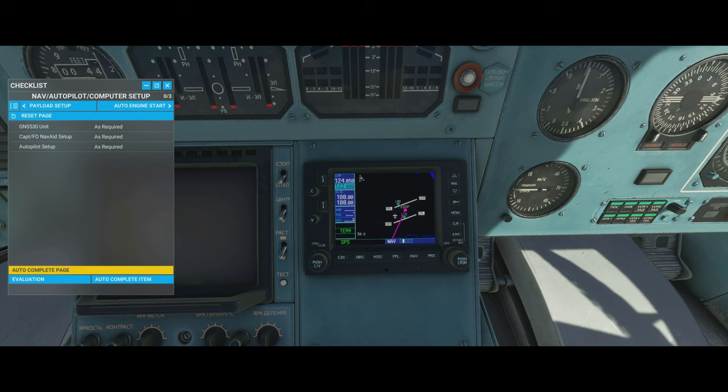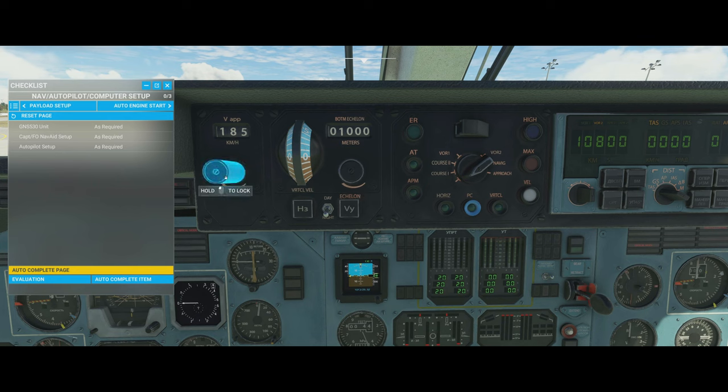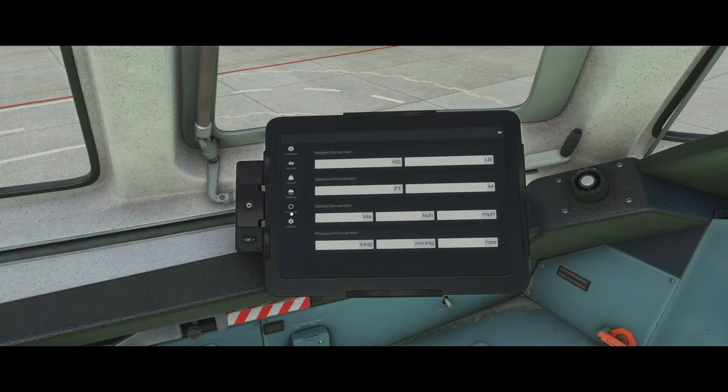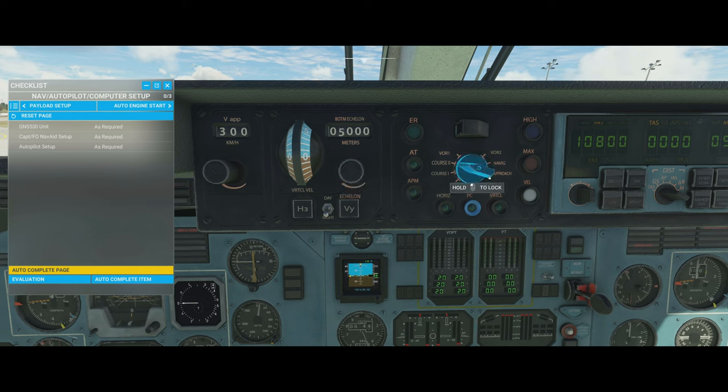So what do we do? Set up as required. When we look, our whole flight plan is already in there because we loaded it from the world map — nothing to do there. Moving up to the autopilot: set speed to 300 — that's 300 kilometers per hour. On the iPad there's a conversion section if you need to convert units. For altitude, we're going to go up to 5,000 meters — roughly times 3.3 gives about 16,500 feet, or times 3 for 15,000 feet plus 30% for around 18,000–19,000 feet. Set the mode selector to 'Navig' — navigation. The Garmin will be set up automatically, and we can autocomplete that.